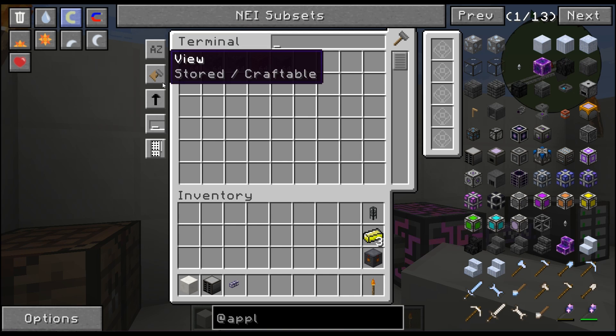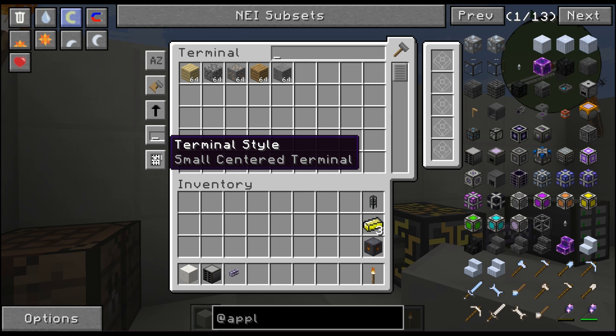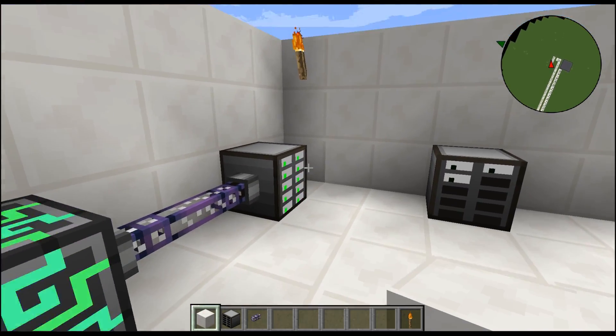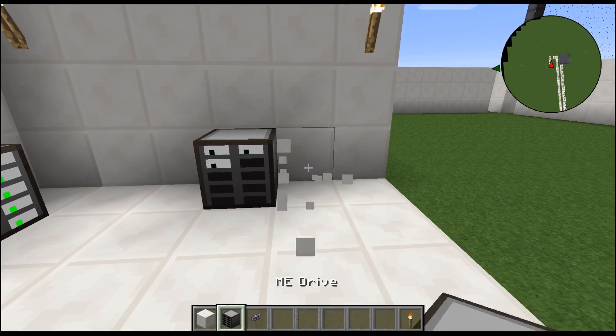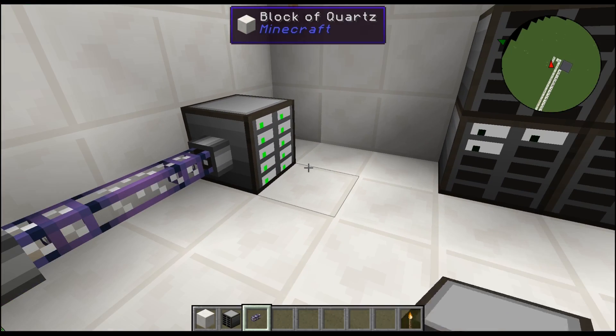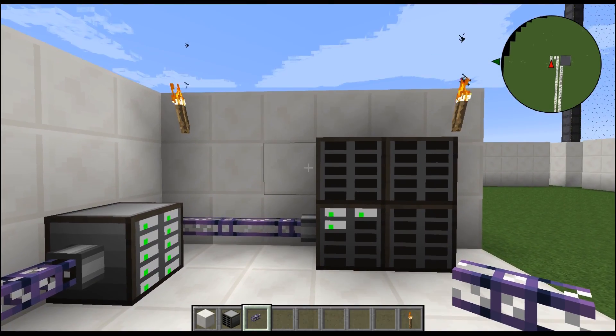We can sort by items — auto, box, tall, centered, short — it's crazy guys. The ME Drive's biggest thing is it's like a server housing, and you can have as many as you want. As long as they're connected by a cable they'll all become powered — watch this, boom, that one's online.